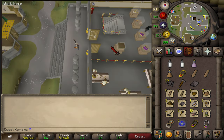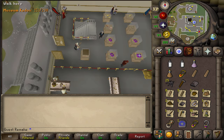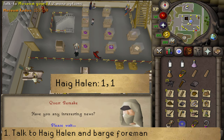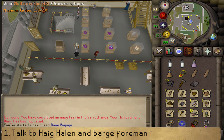To start the Bone Voyage quest, go to the Varrock Museum after obtaining at least 100 kudos. Talk to Curator Haig Halen and select option one twice. After the conversation, you will need to make your way north of the Dig Site.